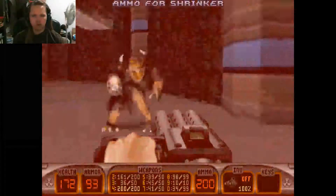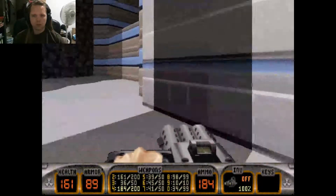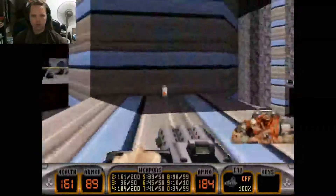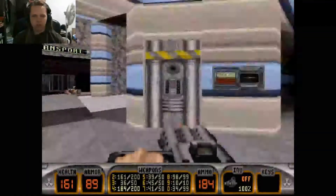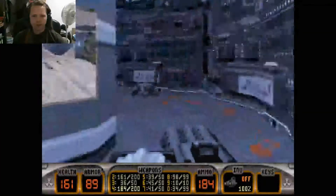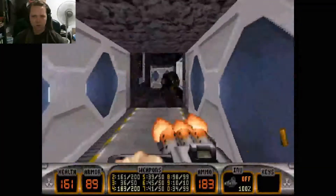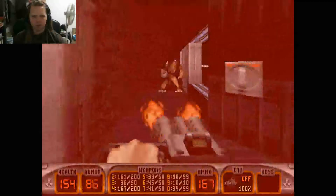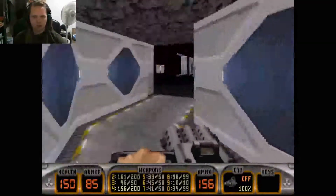Got some Shrinker ammo. I interacted with that and it's doing something. Let's get back at that lift. This is Gamma Transport — gamma being the third letter of the Greek alphabet. Don't know if that has any significance here. We'll find out as we get on this second tram in the level.